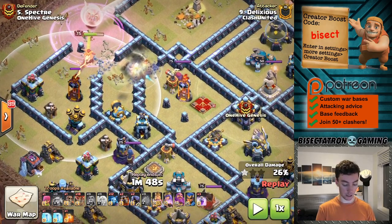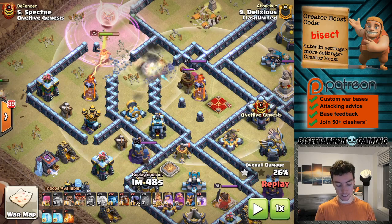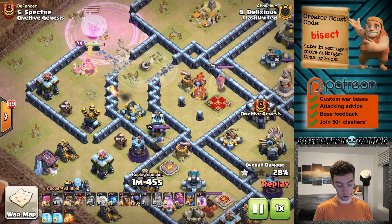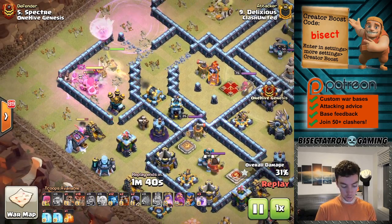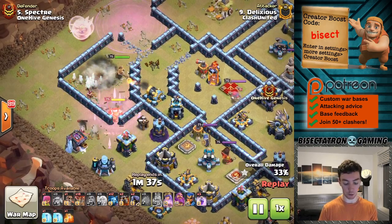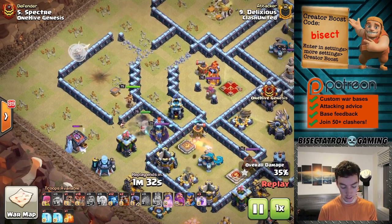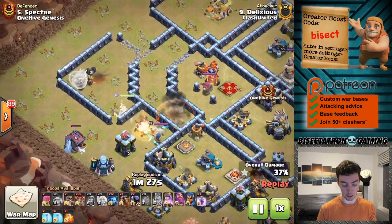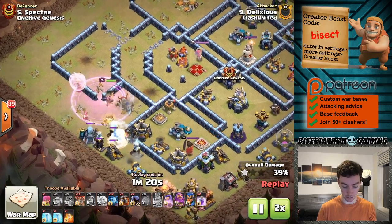However, as I just talked about, look at these buildings set back in the base. That air sweeper has two tiles between it and the wall separating it from that outer compartment. So the queen is going to do her thing, continue to walk around, and just never get pulled in because these buildings are too far away. Had the king maybe taken out a few more of these buildings it would have been a different story, but the queen never really had an opportunity to walk in — she just goes on a walk.